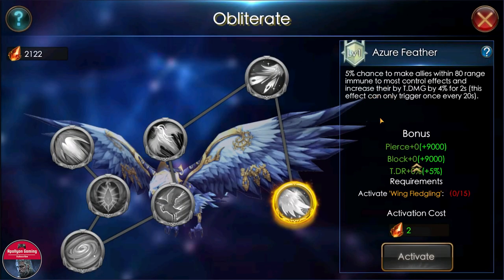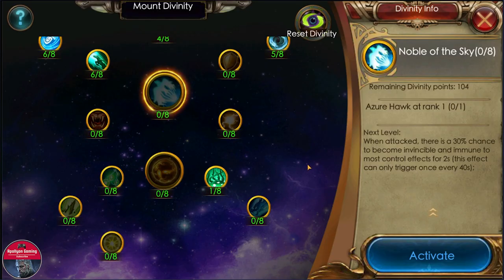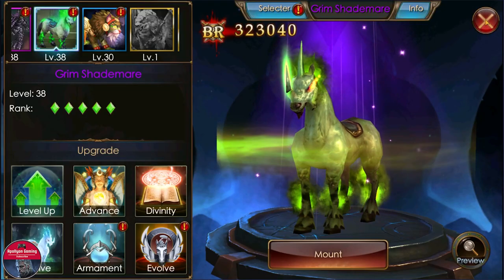Let's check out the divinity on this mount — it's actually looking really good, even worth upgrading if the capsule drop rate is good. When attacked there is a 30 percent chance to become invincible and immune to most control effects for two seconds. I believe the more you upgrade this mount the duration goes higher — next level should be three seconds, then four, then five seconds — and it can activate every 40 seconds. Really really good; it will make you invincible and immune to most control effects, which is very handy nowadays.